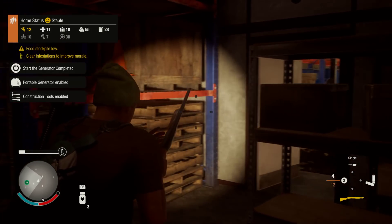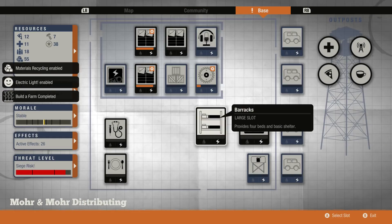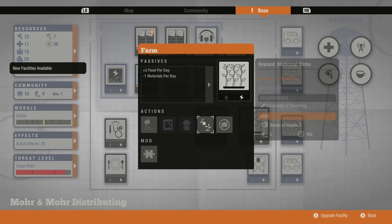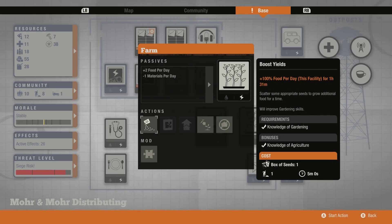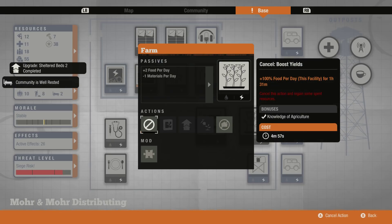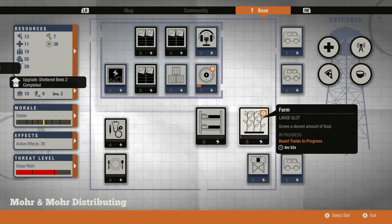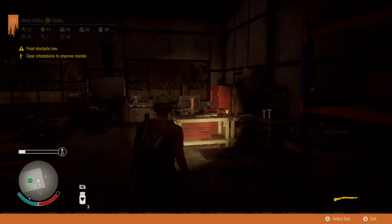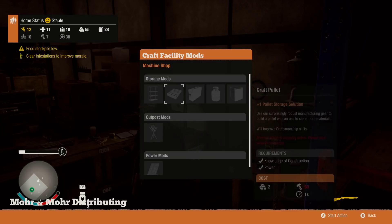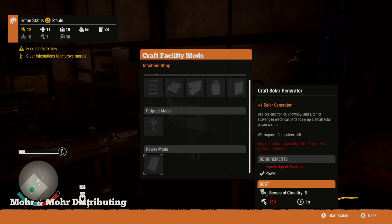Construction tools enabled, whatever that means. Building a farm is completed, so I also want to start producing — we don't have water to give this because we have petrol. Plus 100% food per day from this facility for one hour. Now we have a total excess of beds — three spare beds, good. Craft facility mods? They require a ton of screws though. Like an absolute solar generator — a mini fridge. Interesting.